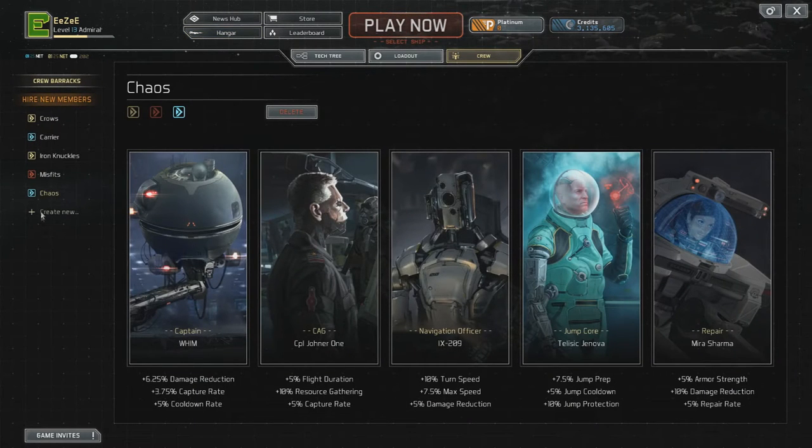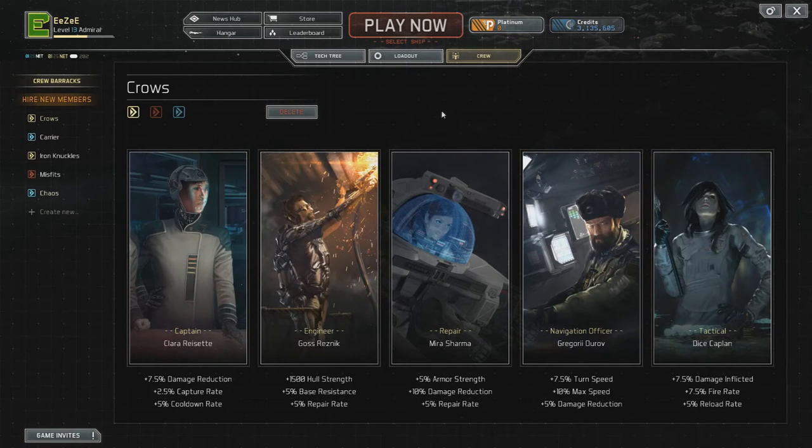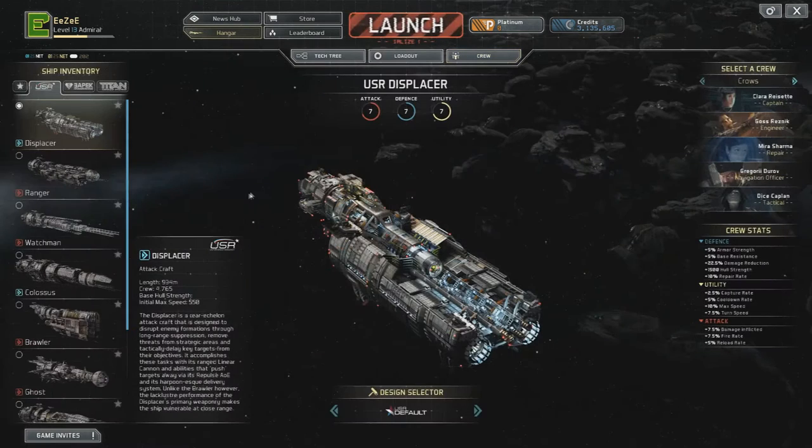So let's go back to the crew screen. I've set together a couple of crews already. The Crows being my favourite for endurance during the match — with the captain giving 7.5% damage reduction, then the engineer with an extra 1500 hull strength, extra armour, extra damage reduction again, more damage reduction. And because we want to deal some damage as well, we've got some inflict and fire rate and reload rate. Putting that all together, moving to my Crows, we see a whopping 22.5% damage reduction and that extra 1500 hull strength.